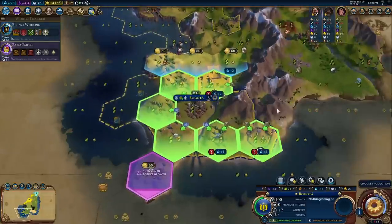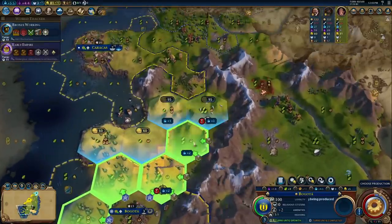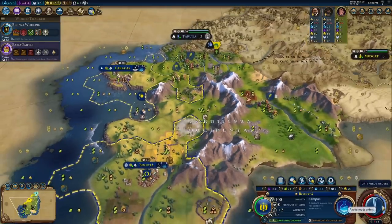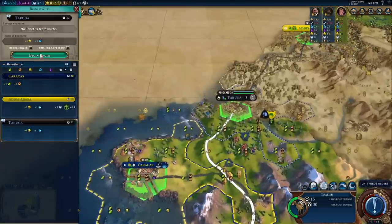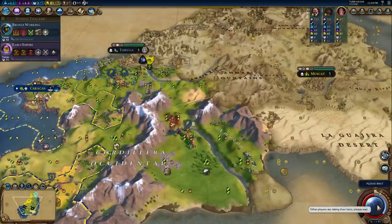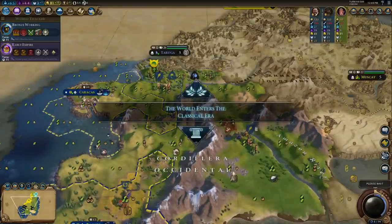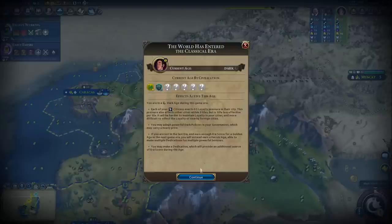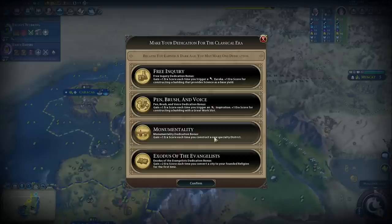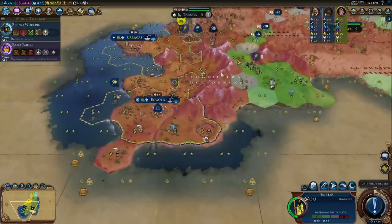Trade route is done. I'm going to buy this tile and start a campus here - we're going to get some tech going much earlier than we sometimes do, but we clearly need something. I'll send the trader to Taruga, but that's not enough to open our borders. We're not going to get the barbarian kills. Classical Era, Dark Age - I don't care about that at all. And then we get our unique Commandante General giving us a huge amount of score right away.